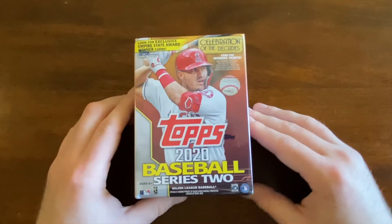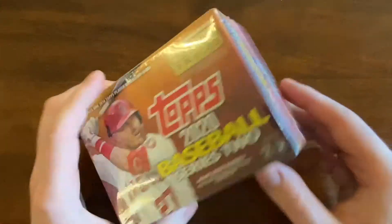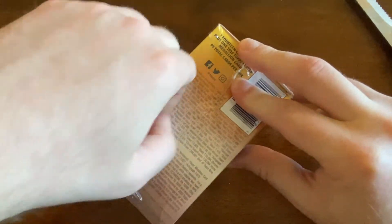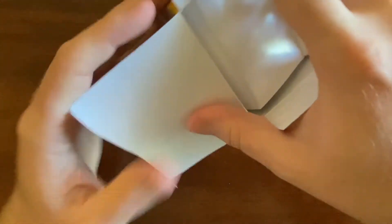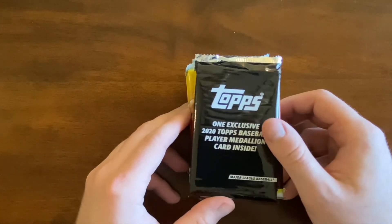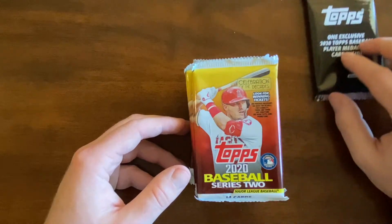Hey everybody, this is Mike with Mike's Cards, welcome to the channel. Today we're going to be opening another Topps 2020 Series 2 retail pack, same as last time. Last time we had some decent luck — we had a chrome turkey red insert, which was kind of cool. These boxes come with seven packs, 14 cards a piece, and then one medallion pack. Our medallion last time was Josh Bell — not bad — but hoping for a better one this time. I think there was also a Bob Gibson short print. So this is the medallion pack; we'll push that to the side and save it for later.